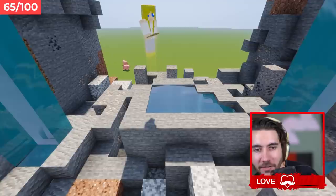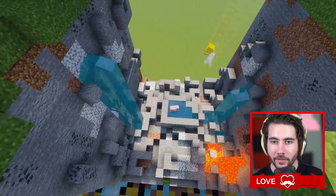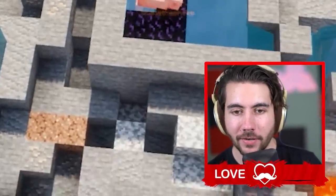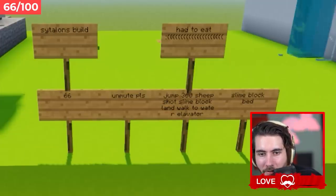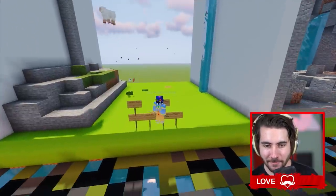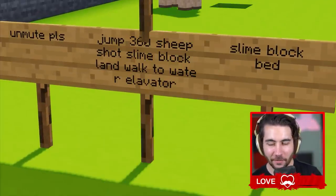And here we go - shave the sheep. Your time is on. Beautiful - massive build, absolutely gorgeous. Got signs up here. And then covers it with obsidian to kill anyone who jumps after you and kill the pig. Jump 360, sheep shot, slime block, land, walk to water elevator. Why was that like a rap? Sheep shot, slam block, land, walk - say that five times fast.